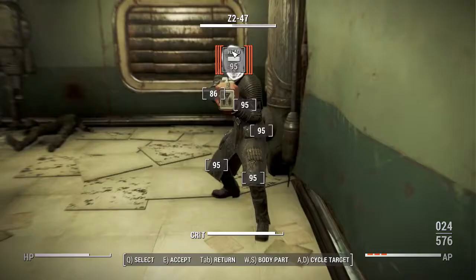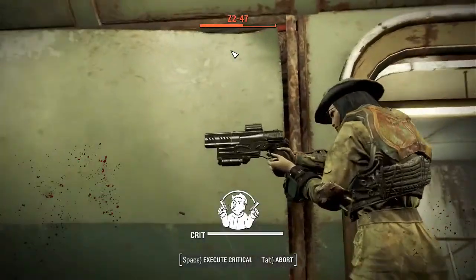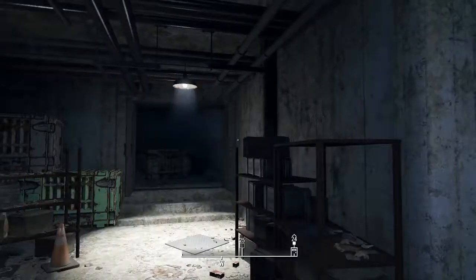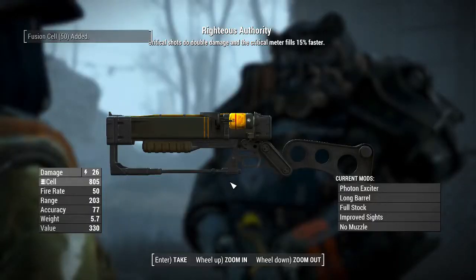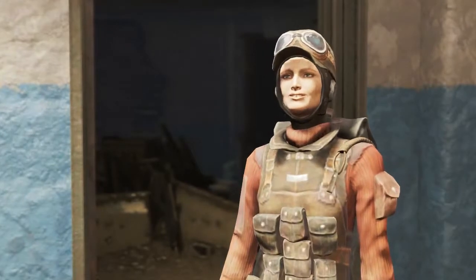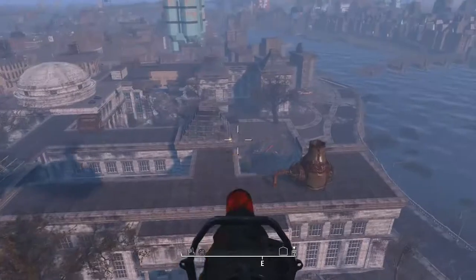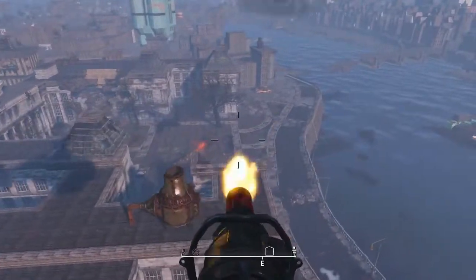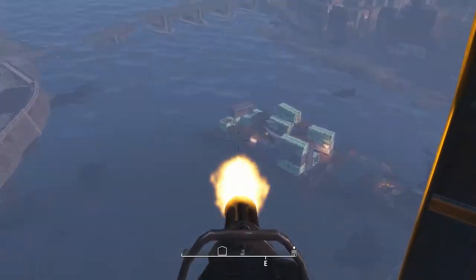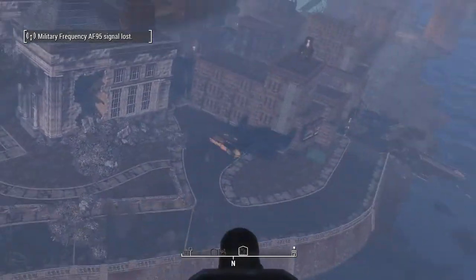I went to Greenetech Genetics and VATS'd the courser before he could do anything, because fighting a courser with a Stealth Boy is annoying. I then killed everyone inside, and it was at this point I boarded the Prydwen, which wasn't against the rules because it would literally be impossible to kill a super mutant behemoth with a 10mm pistol without using the minigun.